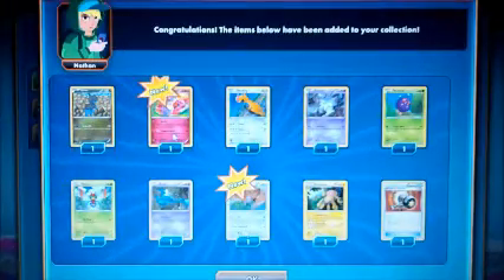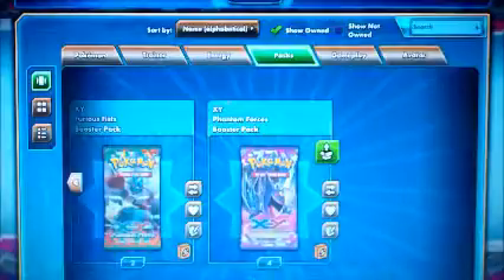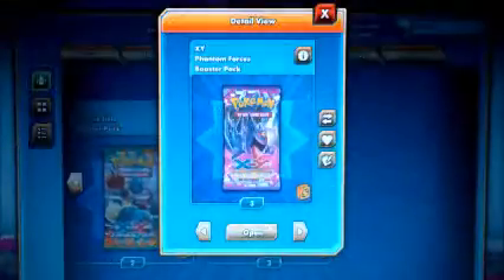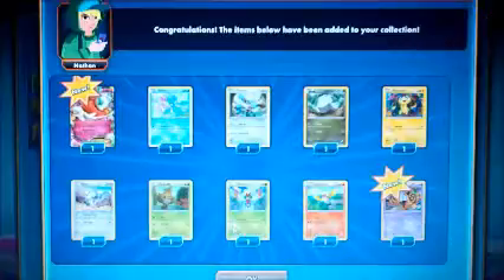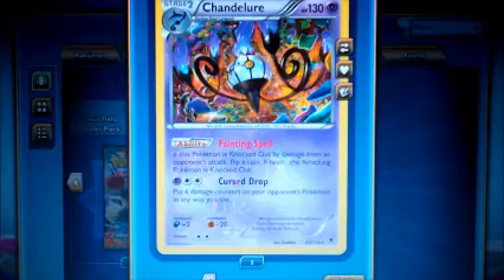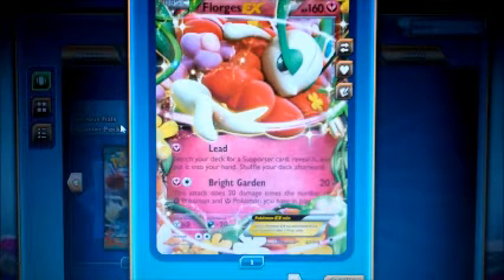So I got five packs left guys. Some of these Pokémon names I don't even want to try to pronounce. Got a Pumpkaboo, got a Dimensional Valley, got another VS Seeker and another Sableye — man, I'm loving the VS Seeker. Oh okay, so we have Chandelure, which is actually probably my favorite ability of all time. And we got a Forretress EX.